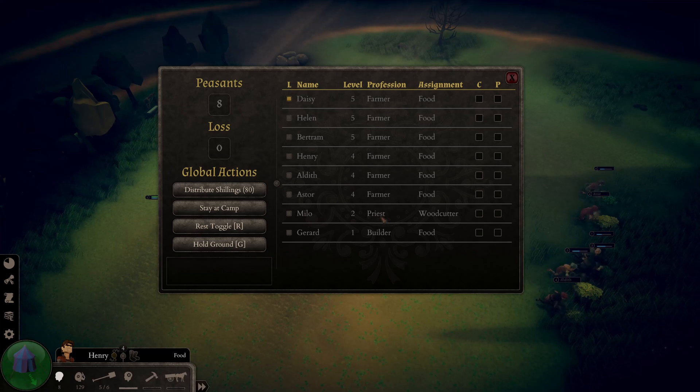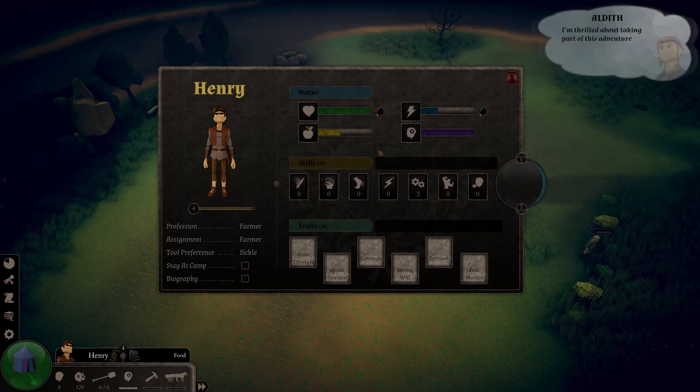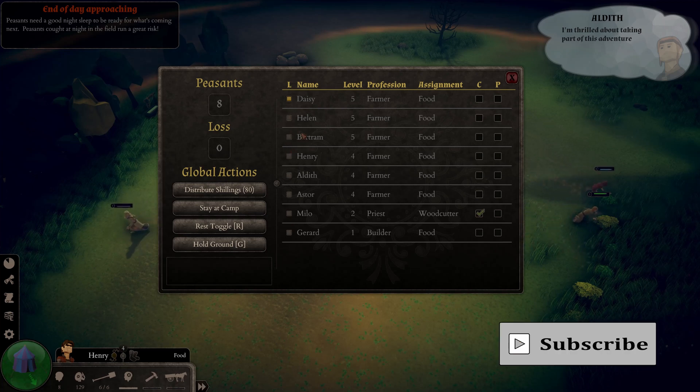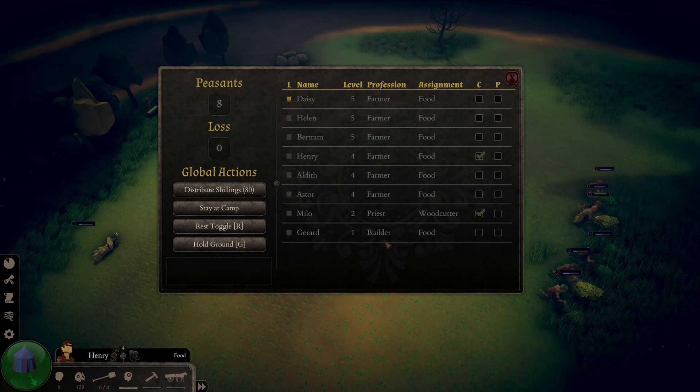Milo is a priest and he will not engage in combat, so we're going to have him stay. Henry I've been focusing on work efficiency because he already came in with one work efficiency skill point, so let's have him stay and do some work. Finally, Gerard is my builder and I just acquired him — he's only level 1 so I don't want to risk losing him either.